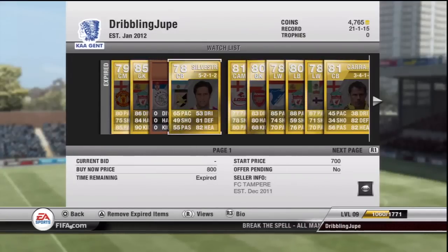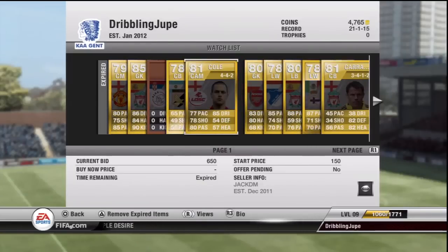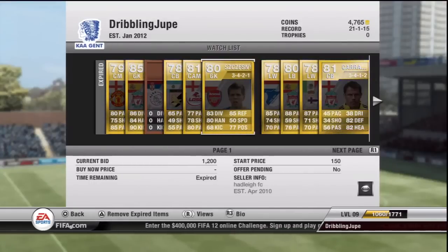Here's this guy called Silvestre, he's a centre back — he was a 77, upgraded by 1, his stats aren't perfect, he's not going to go for a bundle. Next we have Joe Cole — this is an 81 version of him, he was originally an 80, and his stats haven't gone up that much but they're still OK if you're making a French League 1 team. Now we have Chesney, the Arsenal goalkeeper — he was originally a 79 non-rare player, but now he's actually a rare with 83 diving, 83 handling and 85 reflexes.